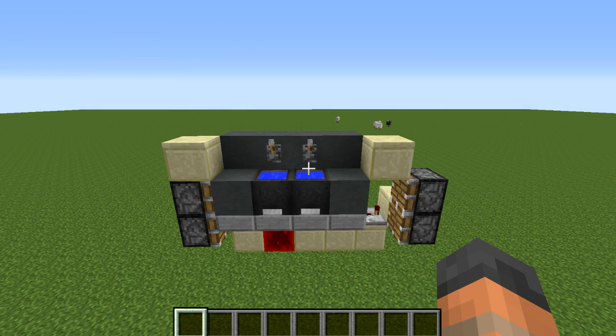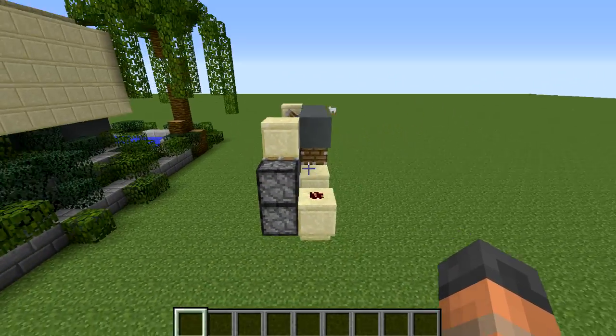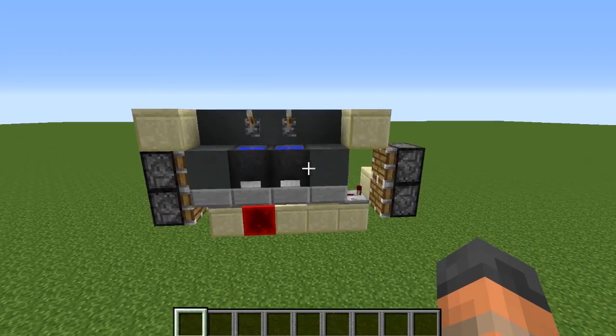Here is the contraption — you can see it doesn't take up a lot of space. It is only 7 blocks wide, 4 blocks tall, and 2 blocks deep, which makes it ideal for building inside a small modern house like this one.